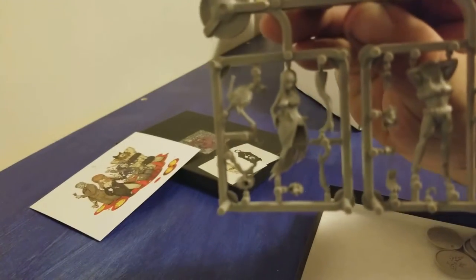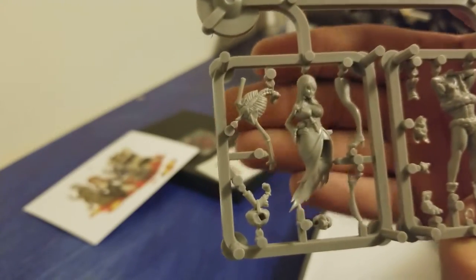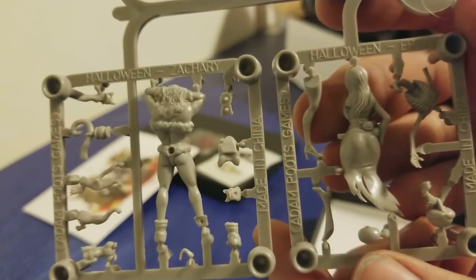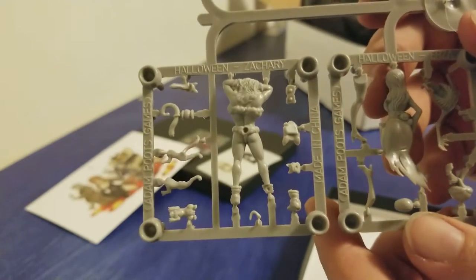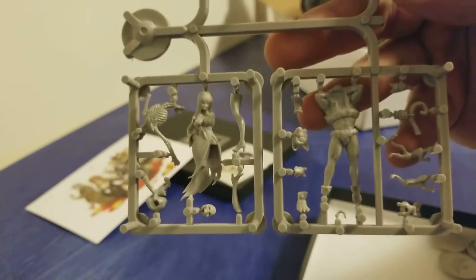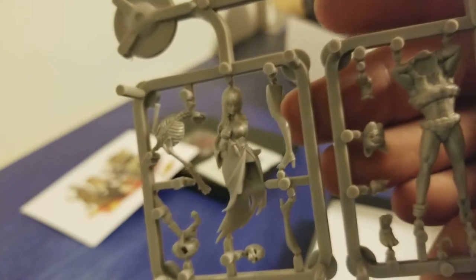We've got the Elvira one. Trying to get it to focus for you. There you go — there's the back side of her. There's also the back side of Zack. Urza — I always want to read that as Ezra, by the way. There's the front side of Zack, which... his face is gone. It looks like this piece right here is actually his face, upside down and everything.